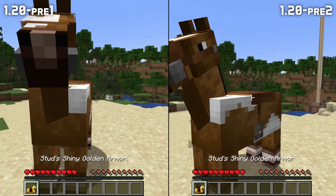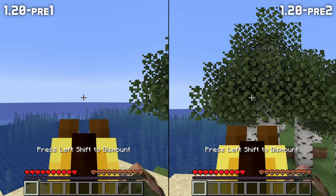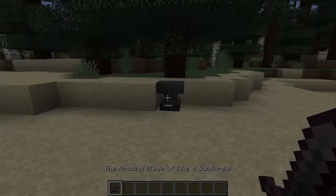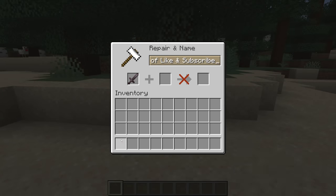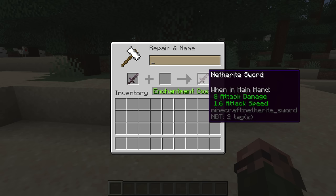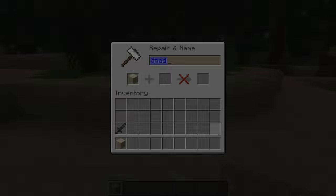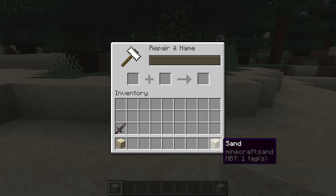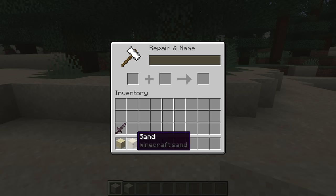Horse armor with data like a custom name no longer loses that data when equipped onto a horse by right-clicking while holding it. And speaking of names, you can now remove the custom name from an item by blanking out the name in an anvil. That gives it back its original name, but it currently will not stack with an entirely unnamed item of the same type. If you quit while fighting the ender dragon, the dragon would respawn when you load back in — that is fixed in this version.